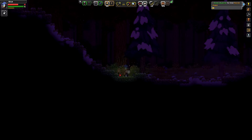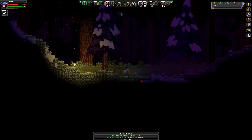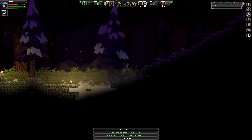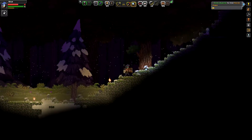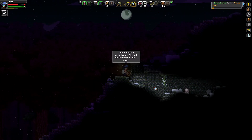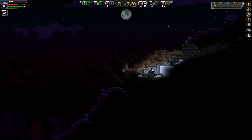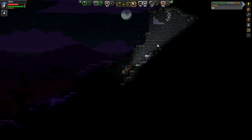Seems we've incited the wrath of the local wildlife. I can see very little right now and it's frustrating. I should have the scanner out just in case I need to scan stuff. The scanner's light is much better. On the other hand, it doesn't have a pistol attached to it. So that's a problem.